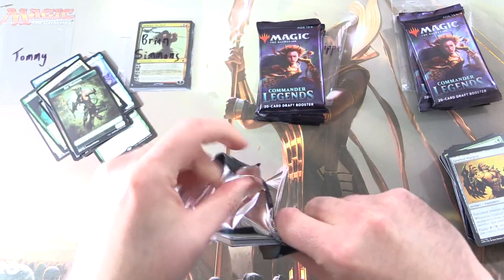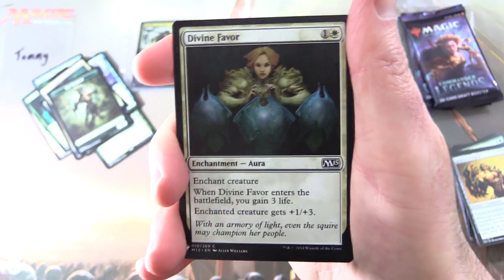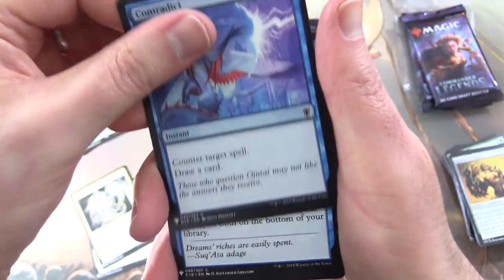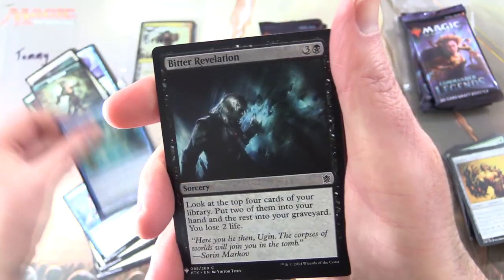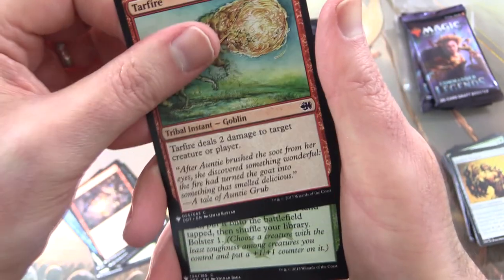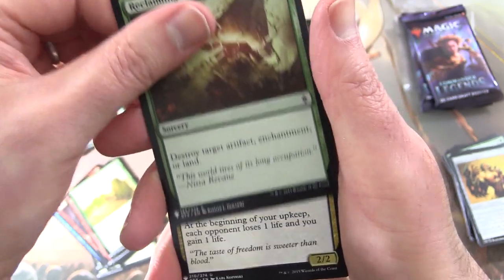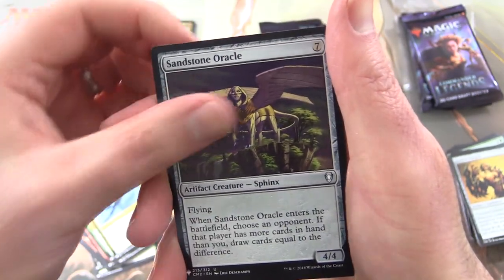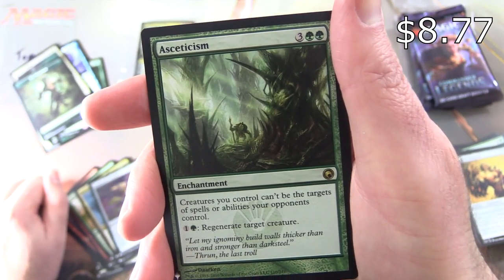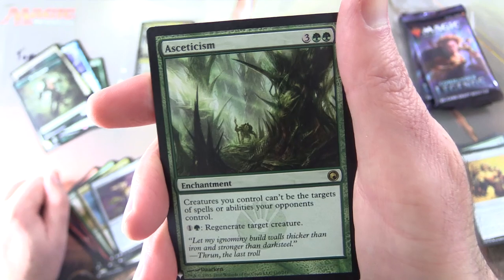Let's see if we can do better than a foil mythic — I know Sarkhan is sort of a lower end mythic, but I think we can do better. We have Divine Favor, Lingering Souls, Contradict, Dreamcache, Bitter Revelation, Grotesque Mutation, Shenanigans, Tar Fire — Tribal Instant, Goblin, nice — Map the Wastes, Reclaiming Vines, Drainer's Emissary, Sandstone Oracle. And the rare is Asceticism, Enchantment for five: creatures you control can't be the target of spells or abilities your opponents control; for one and a green, regenerate target creature.